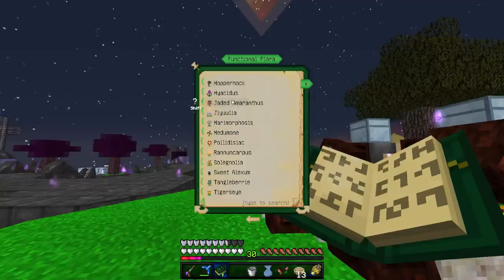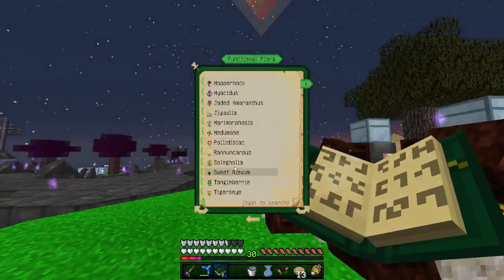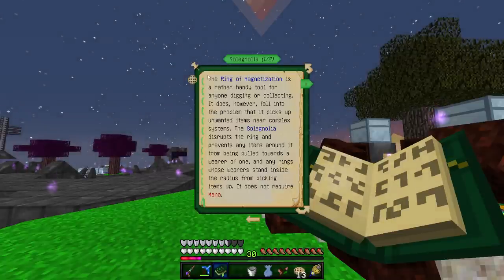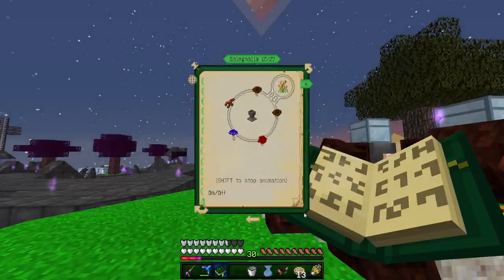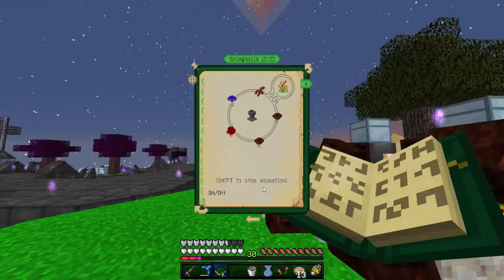I'm going to take a look real quick just to see which one it is that shuts off magnets, and then I'll be back in a moment. The Solignolia is the one I'm talking about, but it works for the Ring of Magnetization. I don't know if that's going to work or not, but either way I could still make it and we could find out.